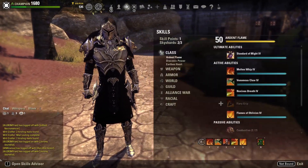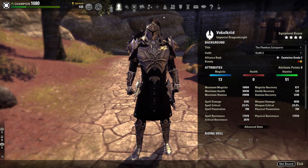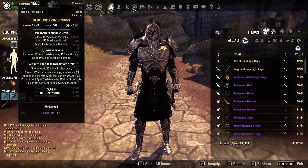Kicking things off with gear — our first set is going to be two pieces of Blood Spawn. Blood Spawn still has a fantastic place on the Stamina DK, giving us a line of Stamina Recovery. When you take damage, you have a 6% chance to generate 13 Ultimate and increase your physical and spell resist by 3,731 for 5 seconds. This effect can occur once every 5 seconds, so every piece of Blood Spawn is extremely useful for this build.